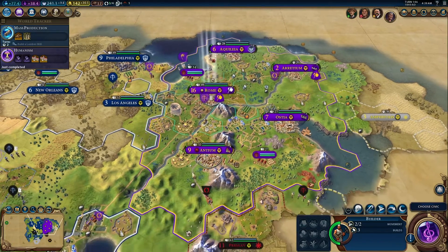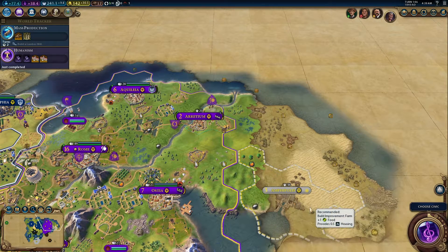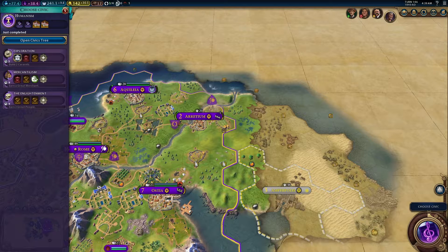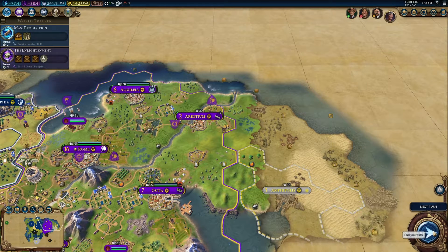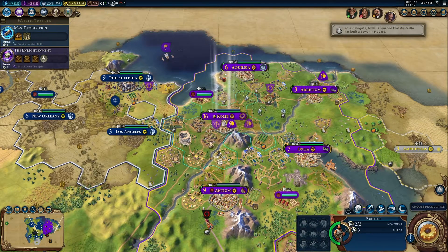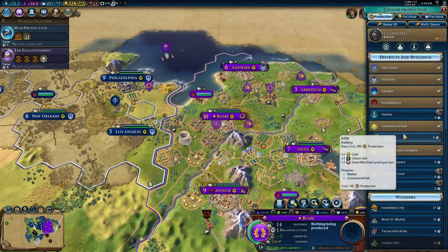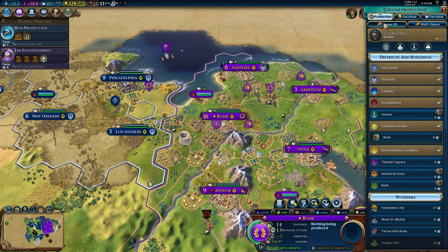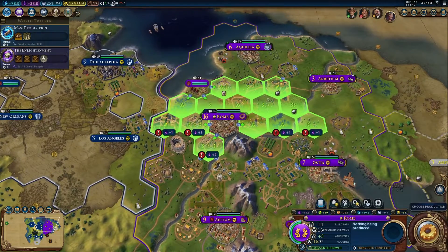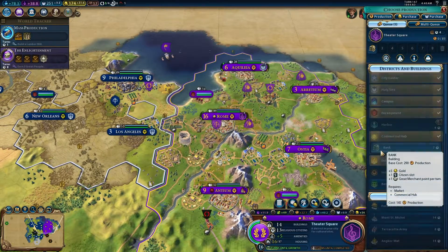You guys are gonna go over there and start building more improvements. Let's get some farms going. Alright, let's get the Enlightenment Civic. So let's go up here, build a lumber mill to increase our production output. We really ought to get a theater square going, so let's put it there.